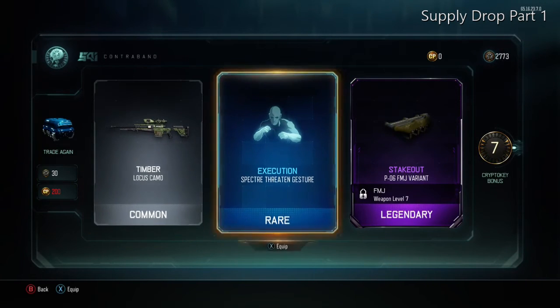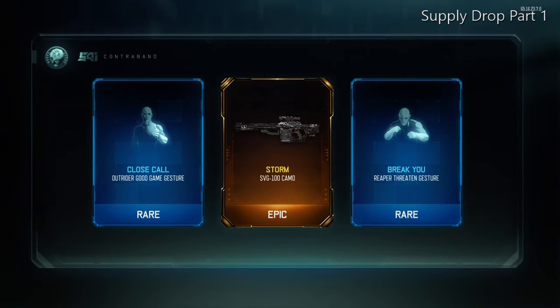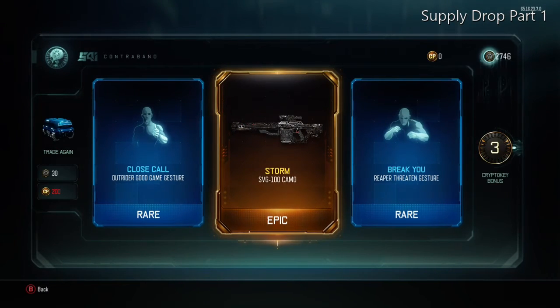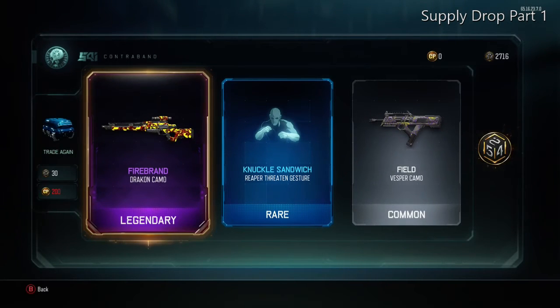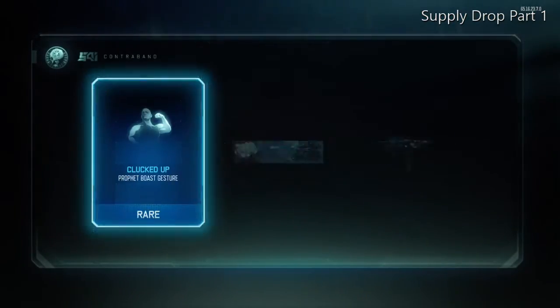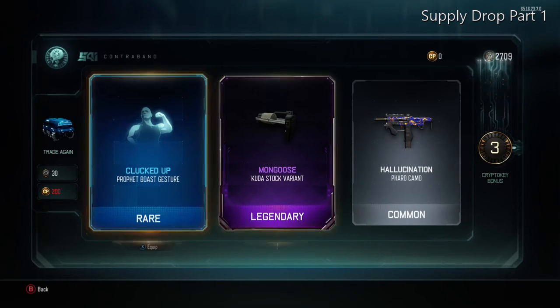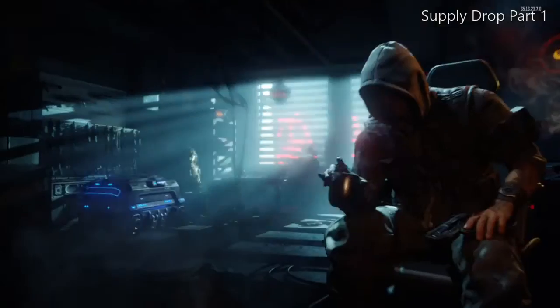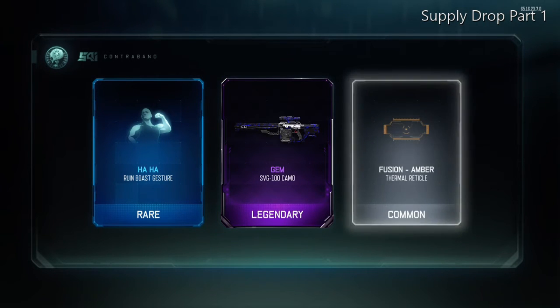I don't know if I necessarily agree with getting new weapons through supply drops — like the FAMAS or the HG-40 — because people who don't have those guns might feel a little left out or jealous. It's cool to have one of those weapons, but it's not like it's the best gun in the game or going to make or break whether you're a good player. Personally, I don't like them bringing old guns back — I feel like it's almost disrespectful in a way.